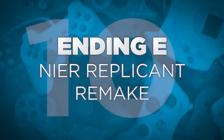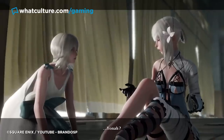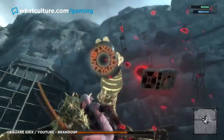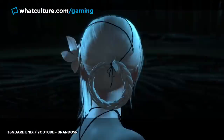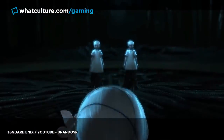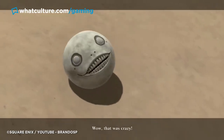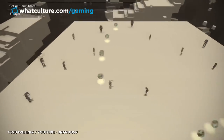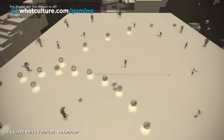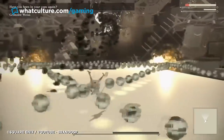Number 10: Ending E — Nier Replicant Remake. Nier Replicant Remake, or Nier Replicant version 1.22474487139 — you can see why I went with remake — has 5 endings. In its original release back in 2010 it had 4 endings, the last of which could only be achieved by playing through the game multiple times and collecting every weapon available, upon which you could see the ultimate conclusion where Kaine's shade begins to take over and you need to defeat her after defeating the Shadow Lord.